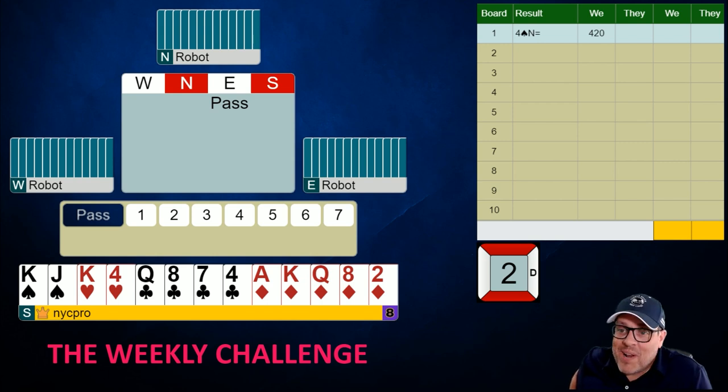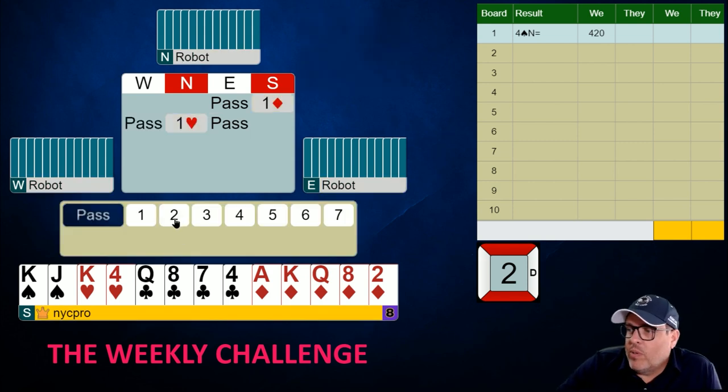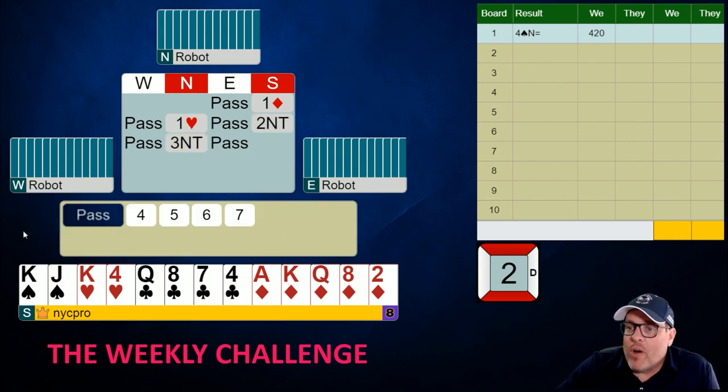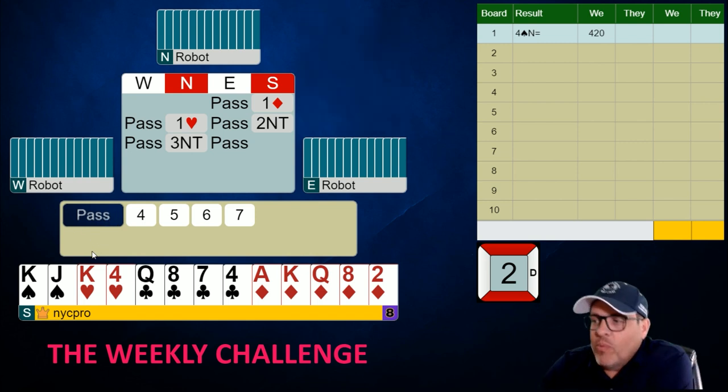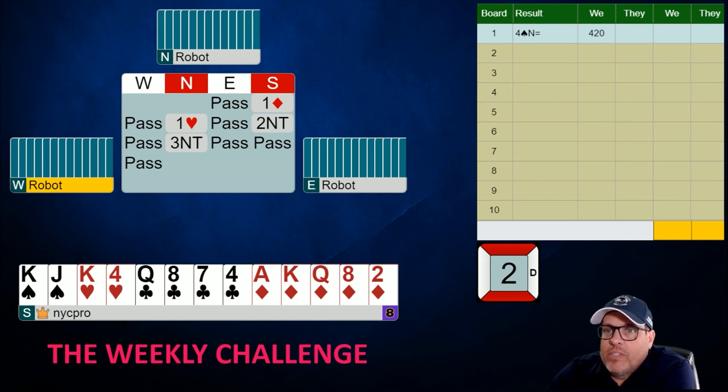Now hand number two — make your opening bid. This should be very easy: we're not going to distort our shape at all. We're going to open a diamond and we're probably going to rebid no trump after a major suit response from partner. There we go — the hand is really strong, so we're very happy when partner kicks it into game. We wouldn't be terribly upset if partner passed, but right now we're just going to play three no trump, happy to be playing it from the strong hand side.